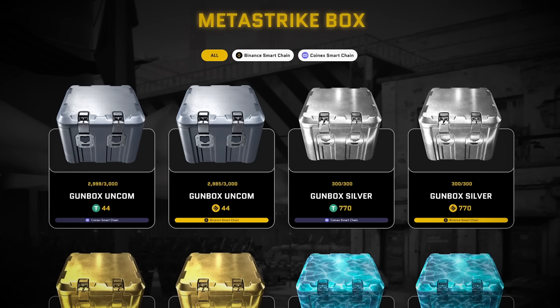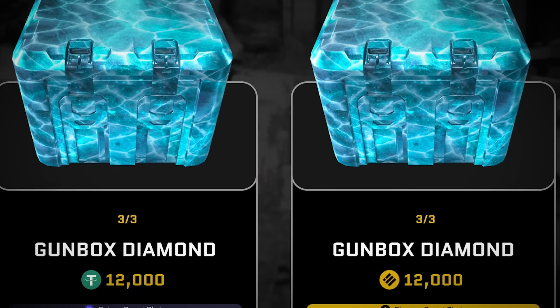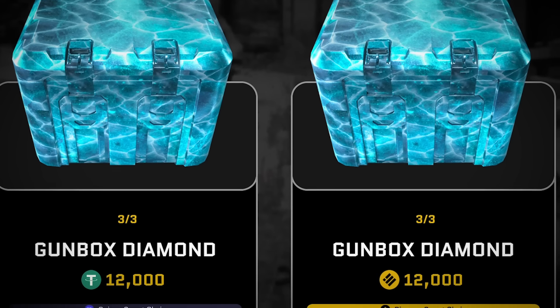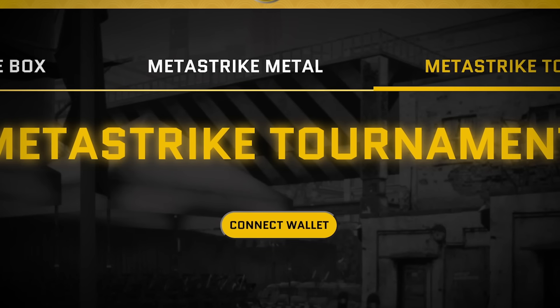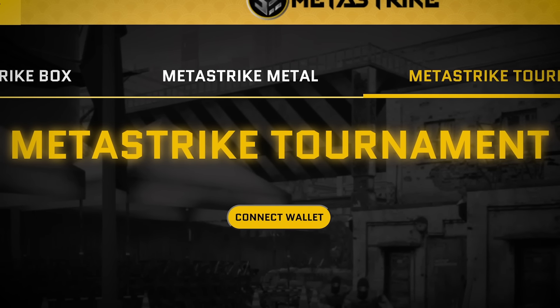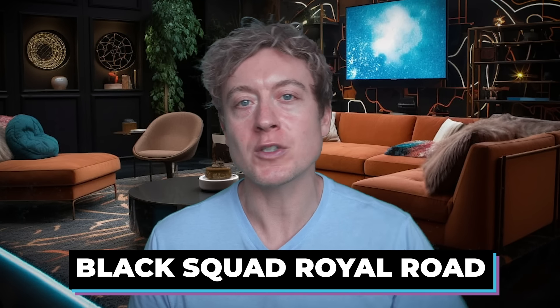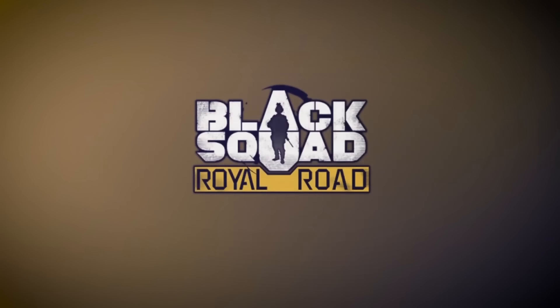Go to the Meta Strike website to check out the tournament prize pool and format with match rules. If you want to get involved and get that battle pass, go to marketplace.metastrike.io where you'll find box options which can give you guns ranging from $44 to $12,000, and knife options for around $300. Prices are all over the place depending on how stacked you want to be. Then go to the Meta Strike tournament tab, connect your wallet, and sign up on the Google form on their website.